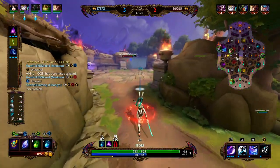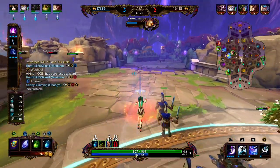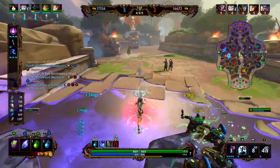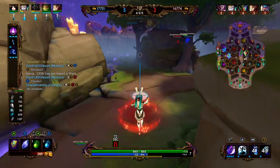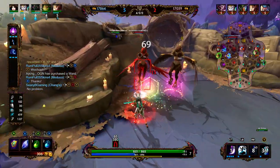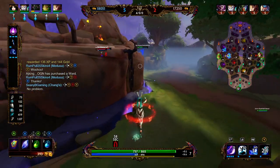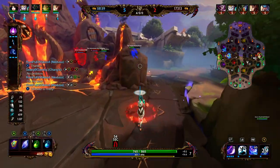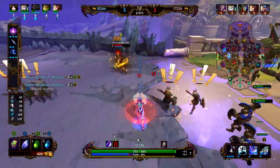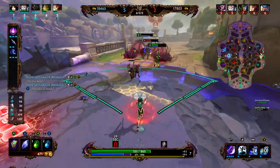We missed a wave in mid from that rotation — about 2 melee minions — but we made it back for 1 melee and 3 archers. We sent our rabbit back to get the tier 2 Spear of Desolation. The reason we're going Spear of Desolation as our core item is it gives 110 magical power, 10% cooldown reduction, and 10 flat penetration. Its passive is that on a kill or assist, you knock 2 seconds off all your abilities — which works great with Chang'e since we want to use our abilities quite often.